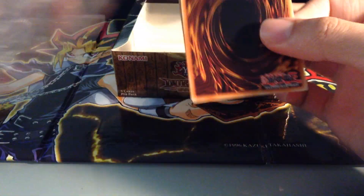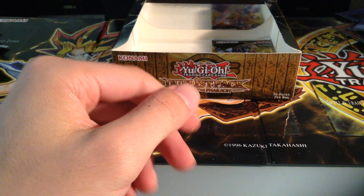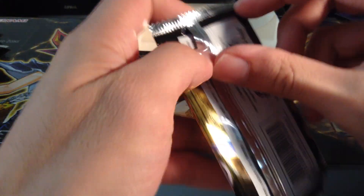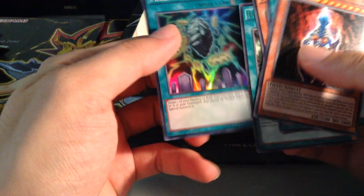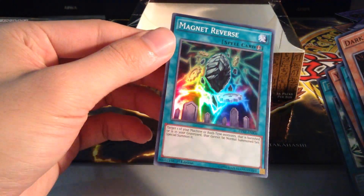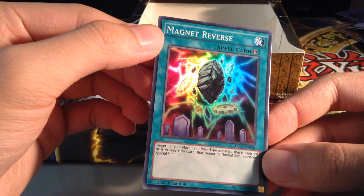Two packs left. Mystical Beast of Circuit, Silent Magician level 8, and Castle of Dragon Souls. Last pack - what can we get? Another Ultra? Another Super? I'd be pretty sick if we get another Ultra, that'd be amazing. Necroface, Fiend Sanctuary, and a Magnet Reverse - another Magnet Warrior support card.